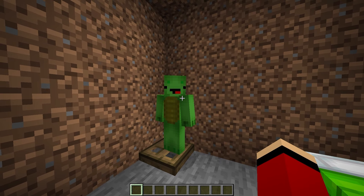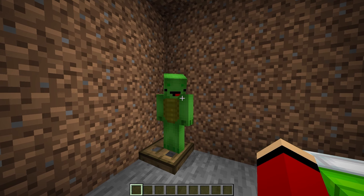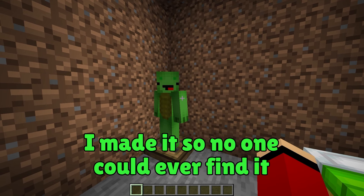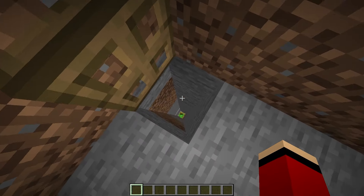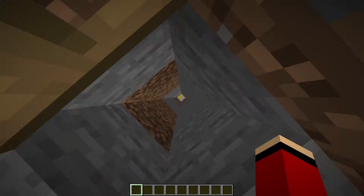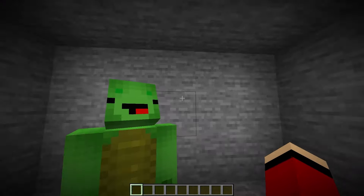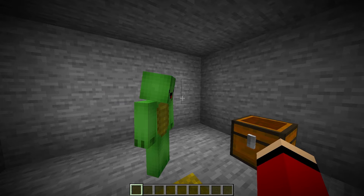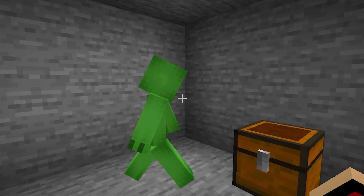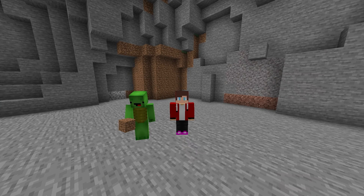Here's my secret room! This is the entrance! I made it so no one could ever find it! Follow me! So this is your secret room! Look, there's a chest! This is my secret room's treasure! Three diamonds? Awesome!